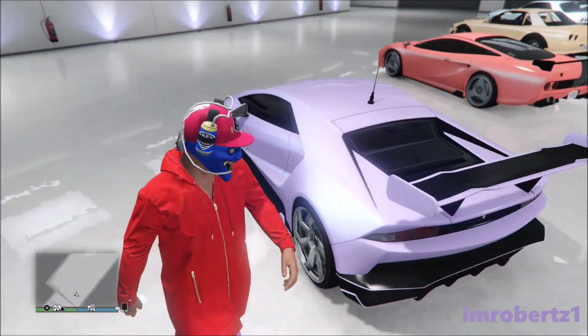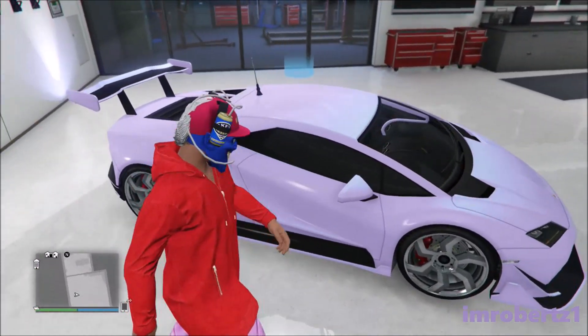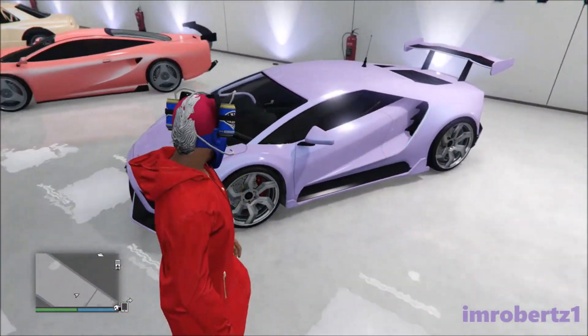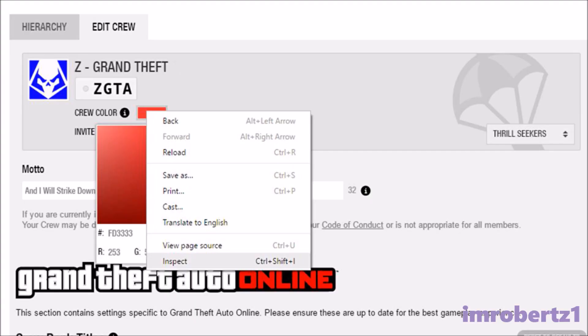Pastel colors are great. These colors are usually described as soothing, soft, near-neutral, milky, washed out, desaturated, and lacking chromatic content. In other words, these colors look great in the sun. To get this color, open up Google Chrome.